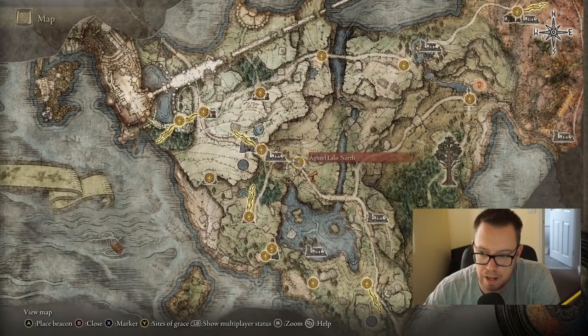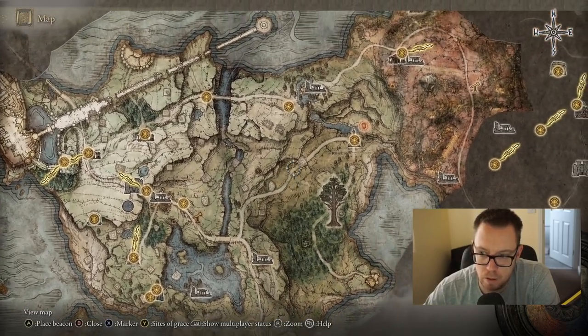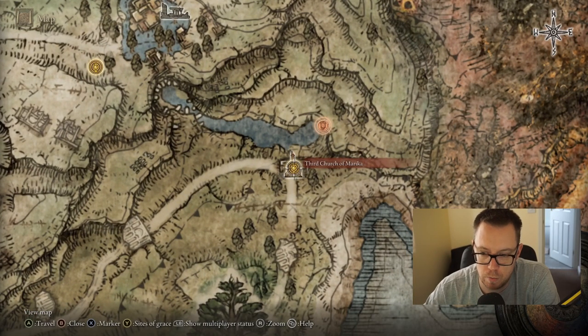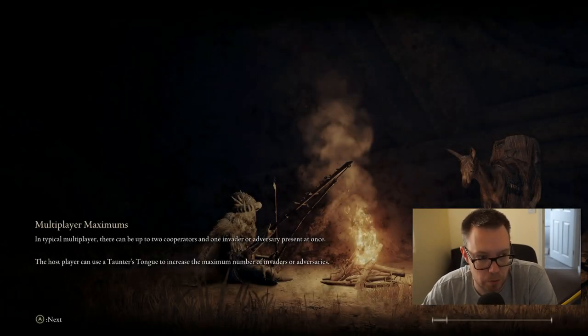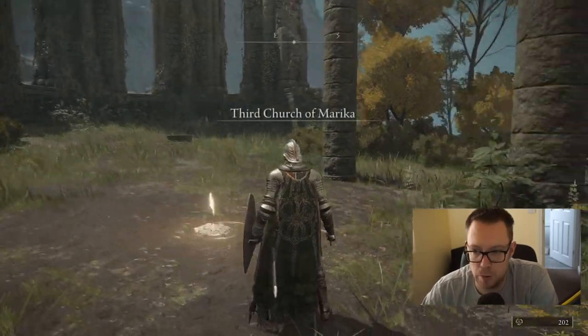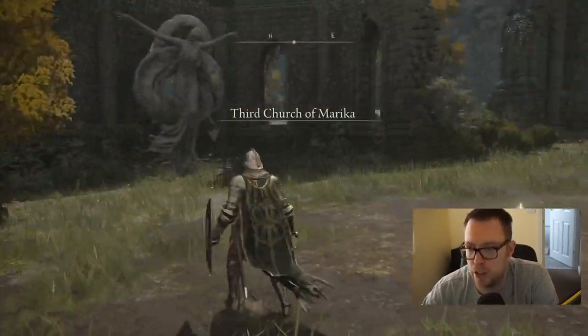So you're going to go on the main road. This is pretty easy to follow — you're going to take a left, go all the way up here, and you're going to get to the third church. Now, once you're at the third church, I'm just going to show you how to do this from this exact location, because it's pretty easy to get to this stage, but then you have to go and find a portal.